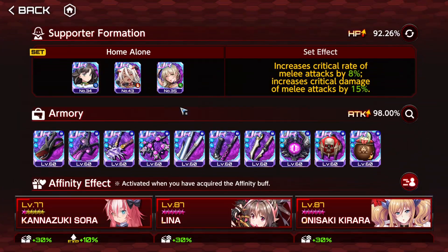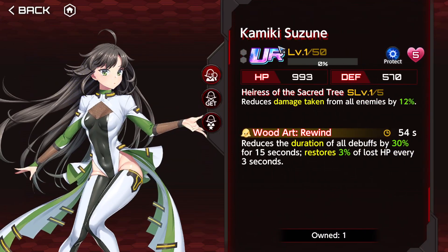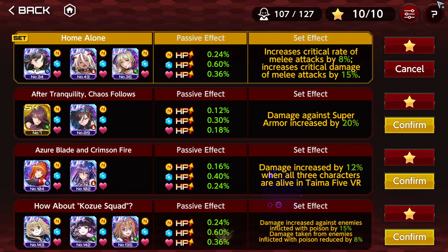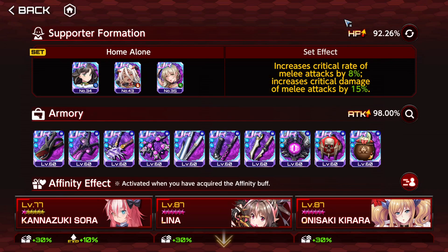So, supporter formations — what are they, what do we use them for, why do I care? Well, supporter formations are going to be a combination of different supporters that you have to awaken and reach max level, max affinity. You need to acquire the supporter, reach max level, and reach max intimacy. If you do that, you're going to unlock a series of benefits, the most important one being increasing your HP. I have almost double HP thanks to the supporters I have unlocked.